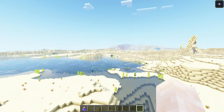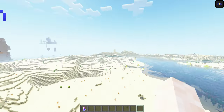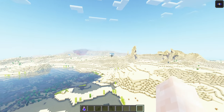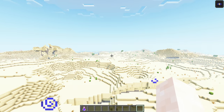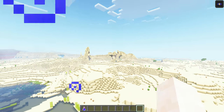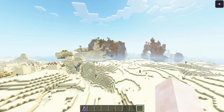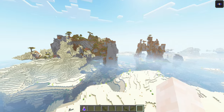Spawn point is over there. There's one village, two village, third village over there. The jungle is also over there. You have a mineshaft there, a big cavern there, another big cavern here, another mineshaft here. You have one desert temple over there, a second one over there, and a ruined nether portal over there. That's all very close to the spawn point. That's pretty cool.